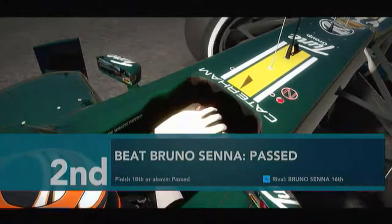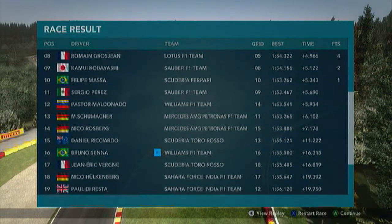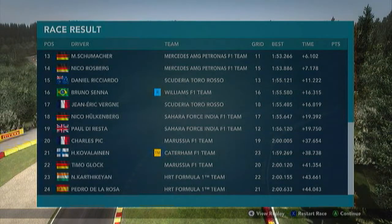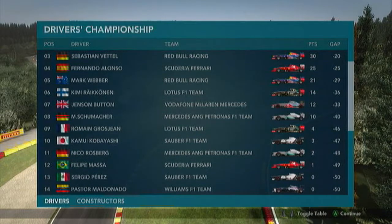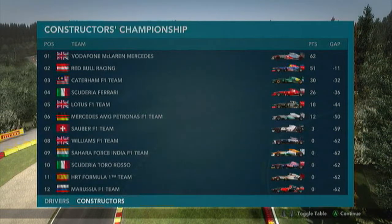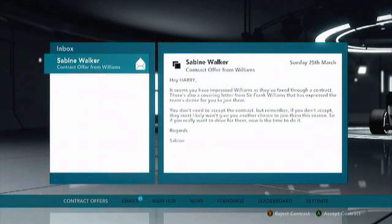What a fantastic race — biding our time, getting past people and hunting down the leaders when we had clean air, while their fighting cost them time. We came from 24th on the grid to take second position. Bruno Senna finished 16th, which means we've beaten him in the rival challenge. After going through the championships, we'll have the opportunity to accept a contract from Williams — or not accept it and stay with Caterham and pick a different rival. That's up to you guys — leave your comments below on whether to accept the Williams contract or reject it, and if rejecting, which rival you'd like me to choose. Thanks for watching and I'll catch you again soon!